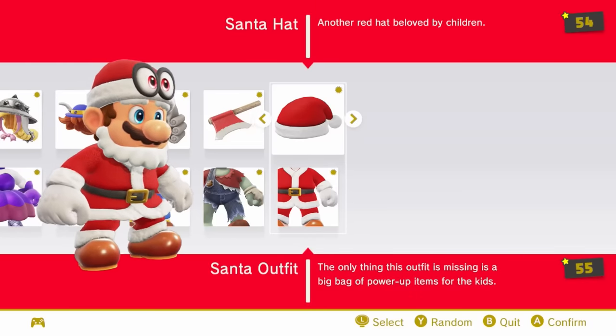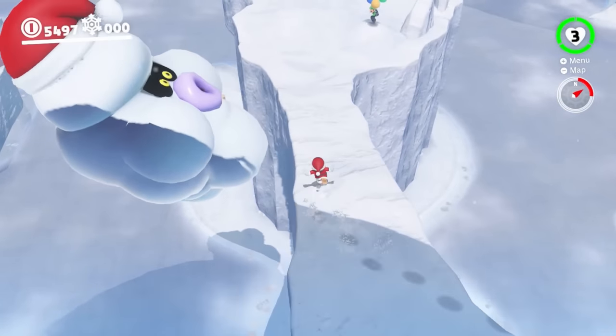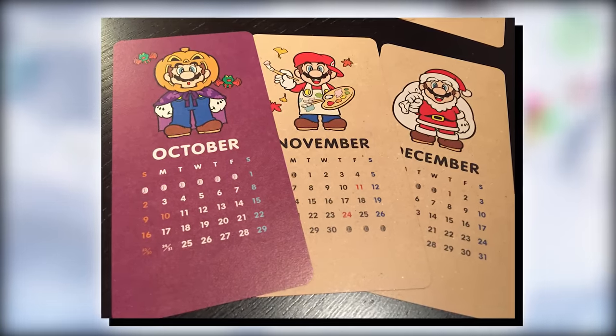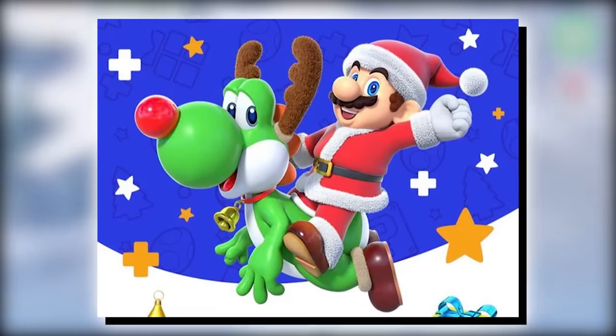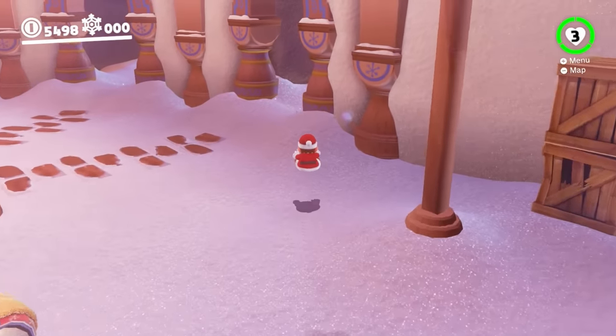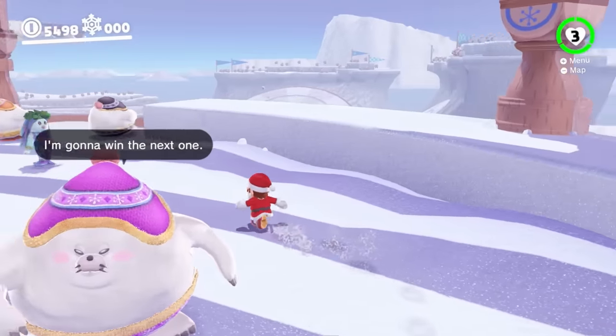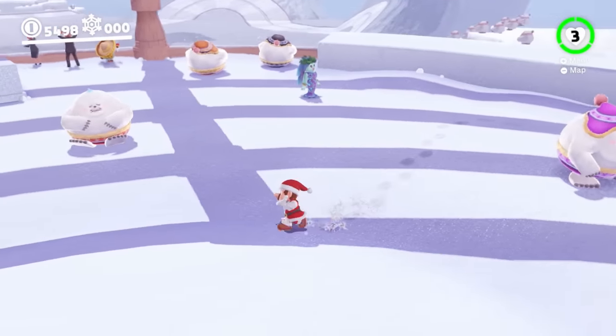The Santa outfit references Mario as Santa Claus, which we've seen a few times before, including in the same 2016 Club Nintendo calendar and other promotional material. It's cool if you're in the Christmas spirit — like if it's Christmas or a couple days before — but you can't really use this outfit the other 360 days of the year.